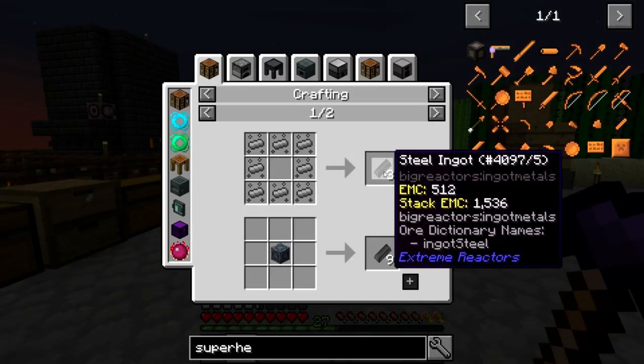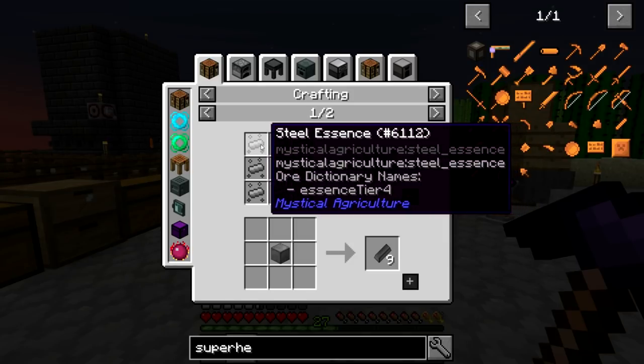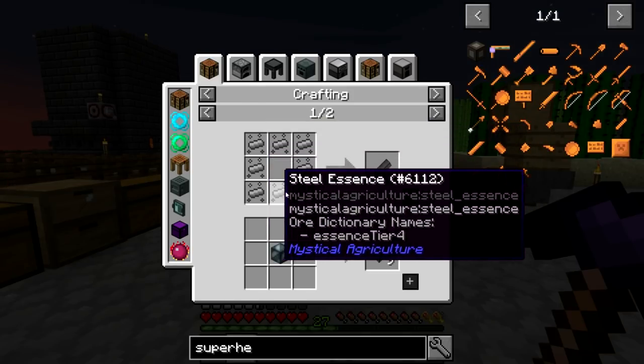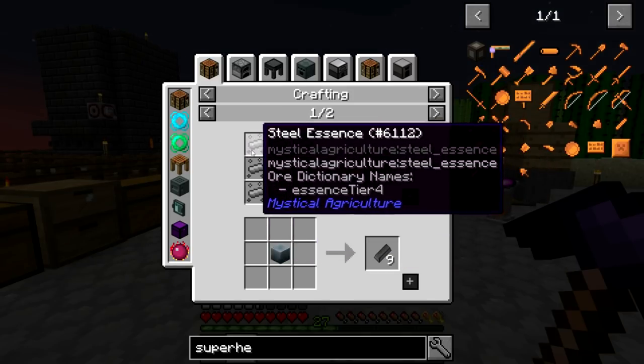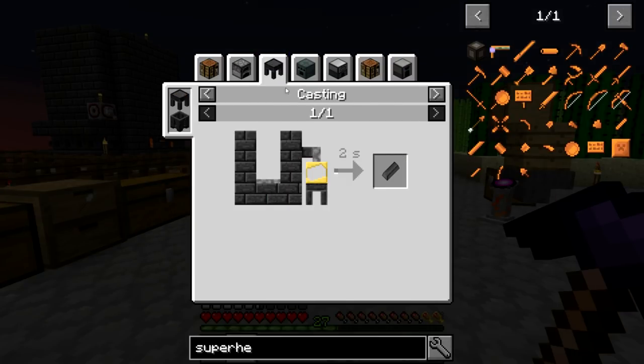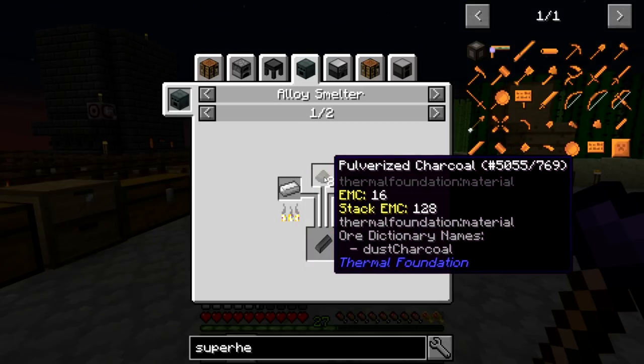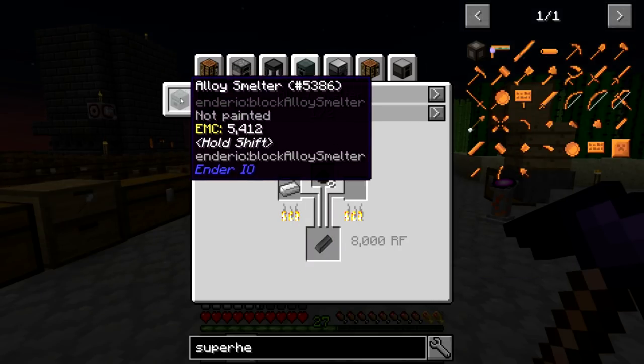Let's take a look at what it takes to make steel. We can use steel essence from Mystical Agriculture — I've noticed that Mystical Agriculture has a lot of tie-ins with a lot of other mods, so we may have to get into that soon. But let's see if we can find another route to steel. We can use iron and pulverized charcoal in an alloy smelter from Ender.io.